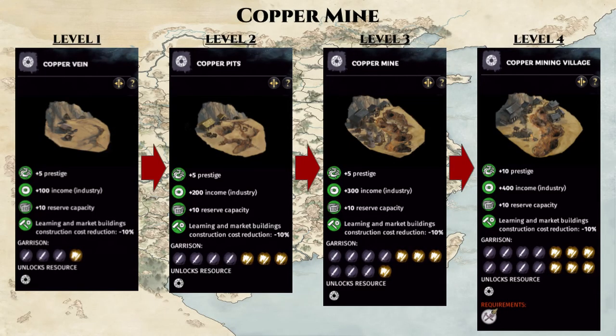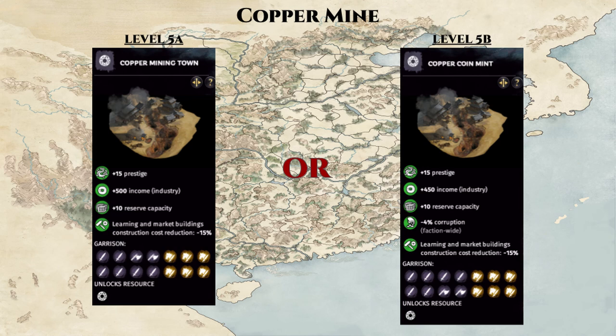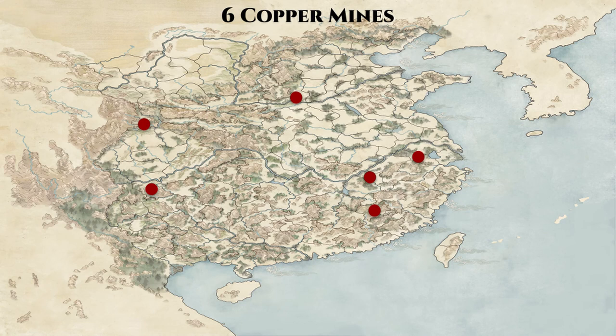Next, we have one of my favorite counties — the Copper Mine. It branches at level 5, where you can give up just 50 industry income to gain 4% corruption reduction faction-wide. Corruption is a strong mechanism counteracting rapid expansion, and you can easily see 50-80% corruption in the mid-to-late game. With 6 Copper Mines on the map giving a combined 24% corruption reduction, plus an additional 8% from the unlock reform, you can achieve 32% corruption reduction faction-wide — equivalent to having an administrator in every commandery. Always go option B and plan to capture all 6.